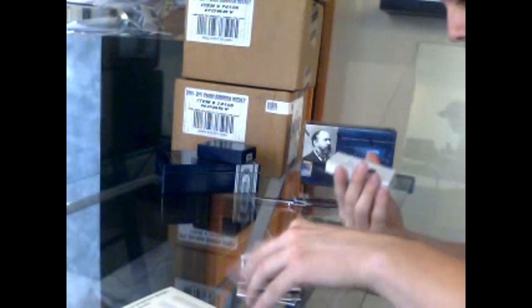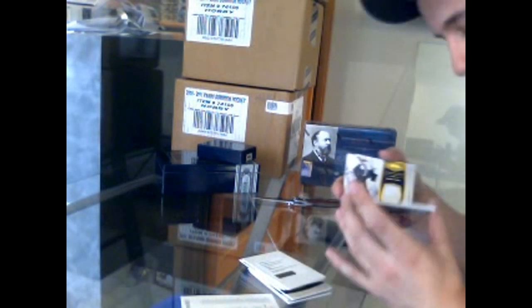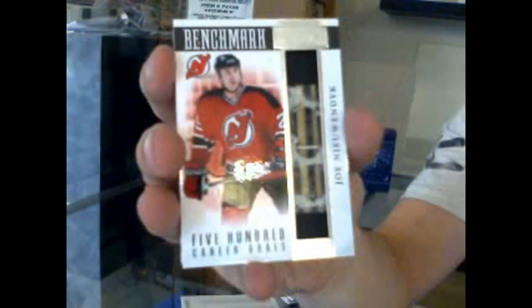Rookie prime auto — we've got a redemption for ruby signatures number 46, Jonathan Quick. Jonathan Quick ruby signatures — oh, pretty! We've got a benchmark stick number 15 of 99, Joe Neuendijk. Joe Neuendijk benchmark stick piece.